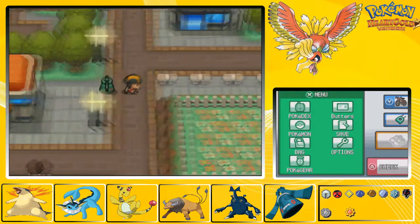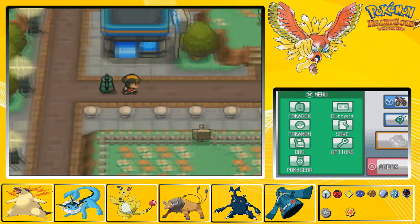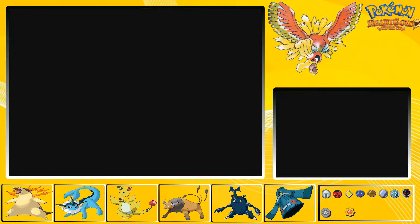Hello guys, and welcome back to Let's Play Pokemon HeartGold. In last episode, we took care of Brock and uncovered a whole lot of cities. In this episode, there's actually something we need to do at Mount Moon.